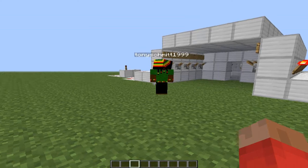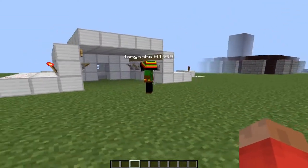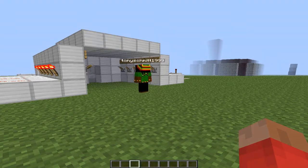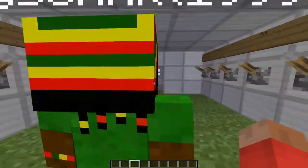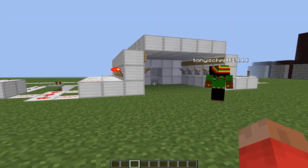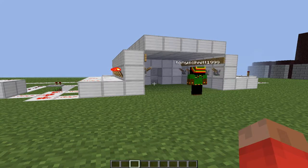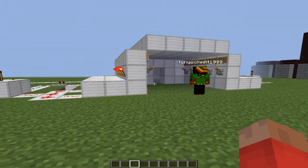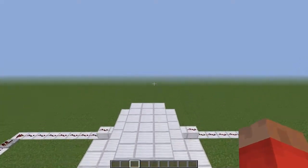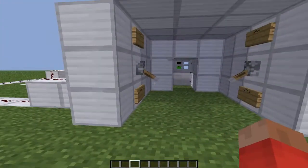Hello guys, Aventronics here, and I'm here with Tony, or the Neon Ninja, as you will know him. A link to his channel will be in the description. And today, featured in this week's Redstone Contraption Spotlight, is a lockable door. It is quite simple to make, and me and Tony will demonstrate it to you.